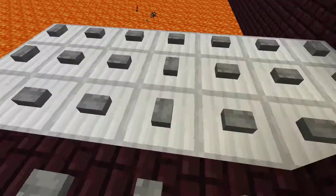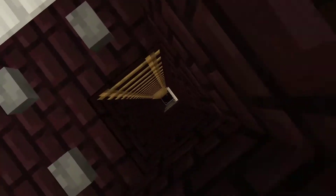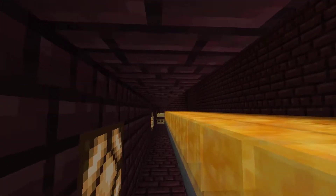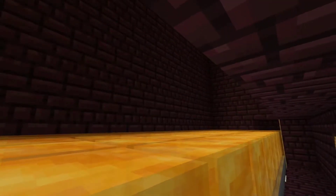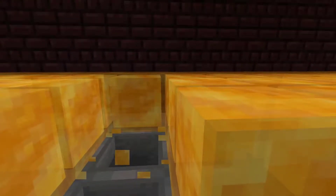Behind me we have some signs with basic reminders we'll discuss in the video. Just a warning — it's safe, completely safe. Hop on down the ladder and enter the kill chamber. This is where all the mobs will end up when you're fighting them.